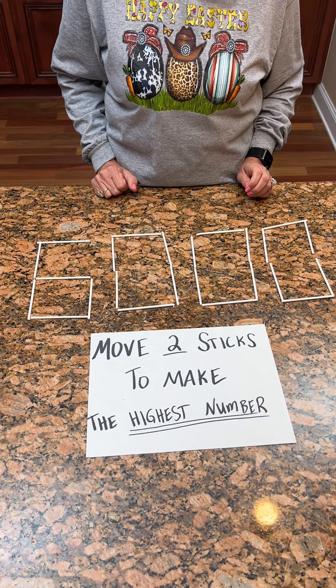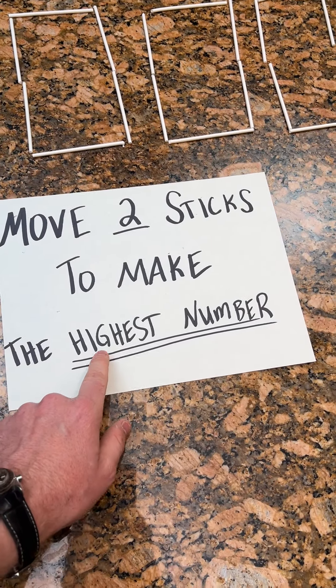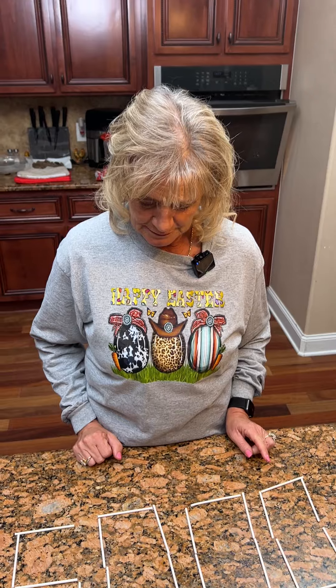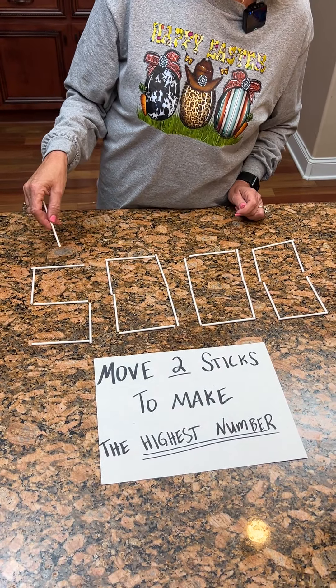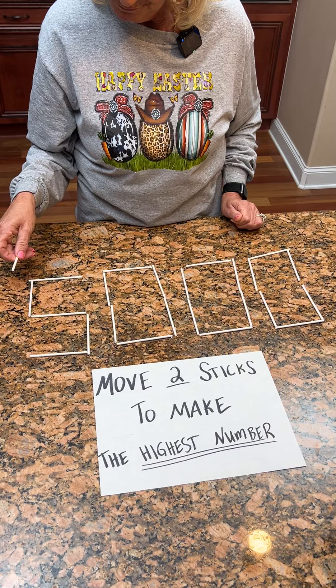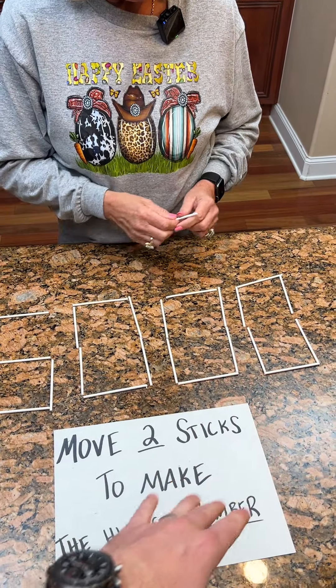6,000. 6,000. Isn't that higher than 5,008? It says make the highest number. The highest number. So we need to kind of make maybe this up. You mean give me one? Oh, I had to move two sticks. So put that one back.